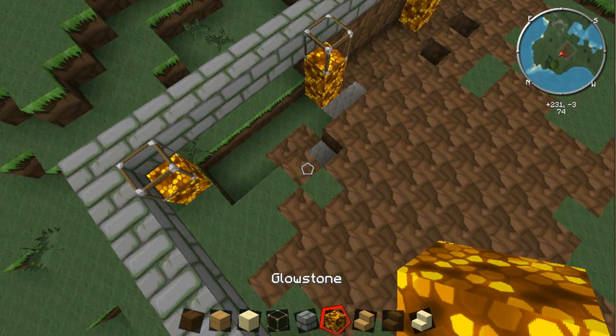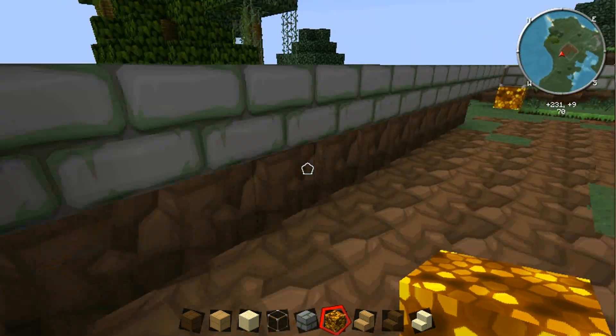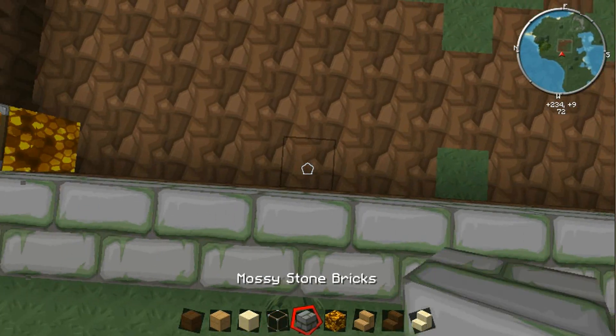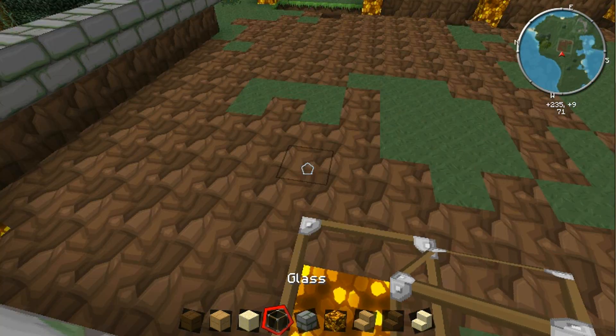Hello everyone and welcome back to Minecraft big house tutorial part one up. When we left off we put the stuff in order, then we're going to put the glowstone five spaced out and it's going to look very cool. Can't wait till it's finished.